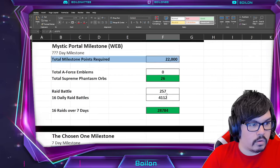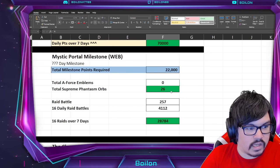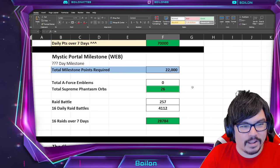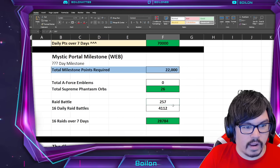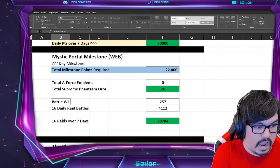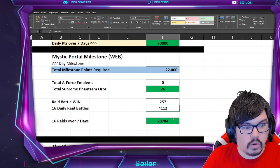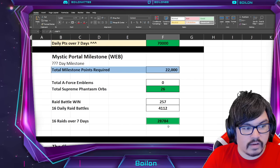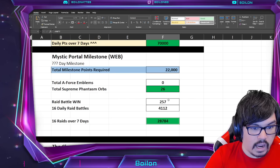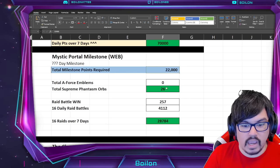Let's talk about the web milestone. That's 22,000 points. There are no A-Force Emblems — I just put that just in case. You are going to get 26 Supreme Phantasm orbs, assuming I added that up properly. And then 250 points for a raid battle. If you did 16 daily raid battles — make sure this is a win — then you're going to get 4,112 points over seven days, that's 28,784. If you do basically eight raid battles across both raids every day, you're going to get more than enough points to clear this milestone. Just make sure it's a win — it can't be a loss.